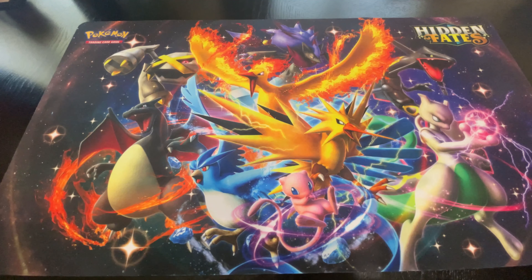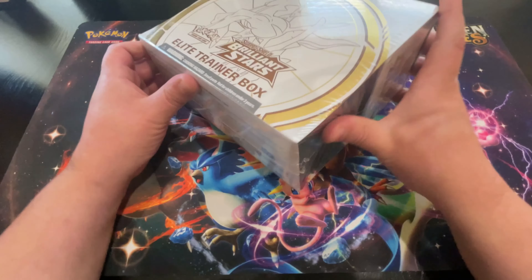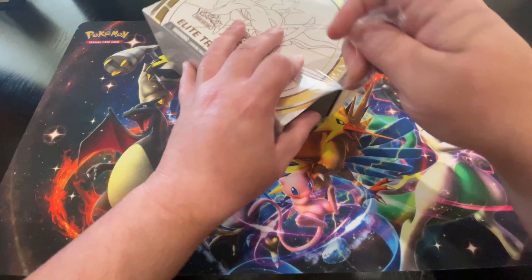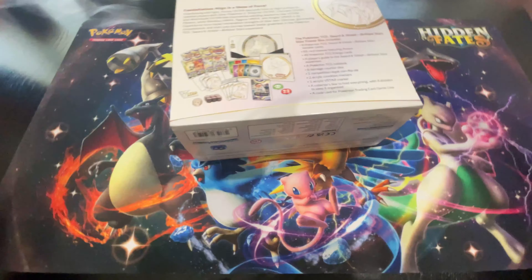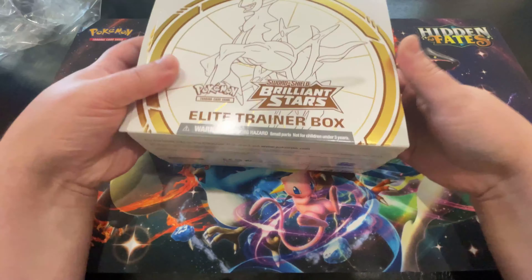Alright, got our nice Hidden Fates playmat with us today. Let's see if it can bring us some luck. These Elite Trainer Boxes for Brilliant Stars are actually really, really pretty. I don't know if you guys have ever seen these, but they made these super, super shiny. I bumped the camera there a couple of times, so forgive me. Working with a little bit of a different environment and filming.